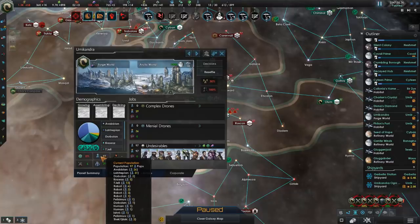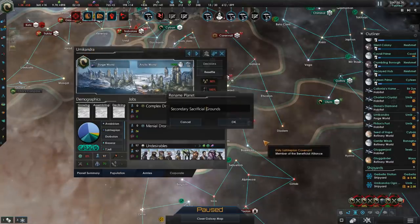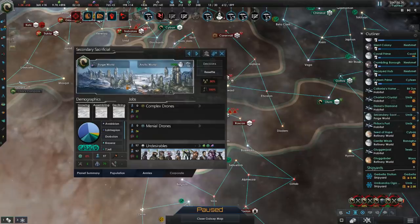This planet seems about right — 97 pops? Let's call it the secondary sacrificial grounds, after the grand sacrificial grounds that have been sacrificed.